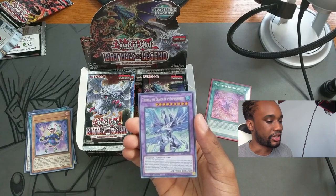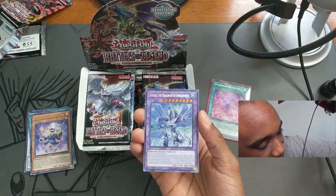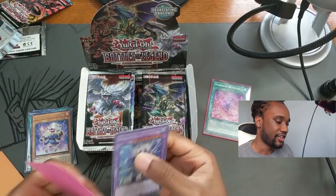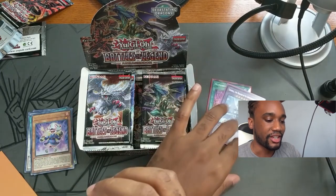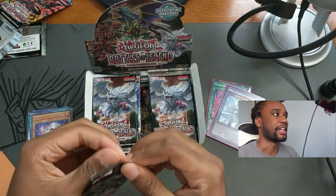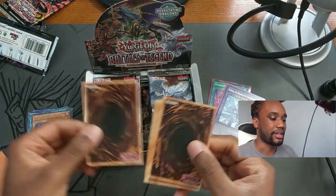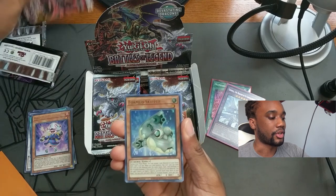We actually pulled the Trishula, Dragon of Icy Imprisonment — ice barriers are living up to their name! I'm going to be a little biased with my sleeves; I don't feel like this version of Trishula deserves the perfect red sleeve, so we'll give it the pink sleeve to match the fusion theme. There's also Invocation in this set that a lot of people are looking for.